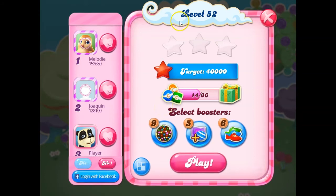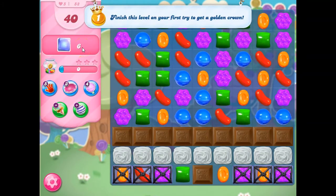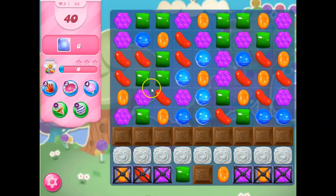Hi, friends. This is Leo421 here to help you solve the puzzle of level 52, where we have to clear out six jelly. We've got 40 moves to do it, and I do see the problem — we've got a lot of barriers in our way.